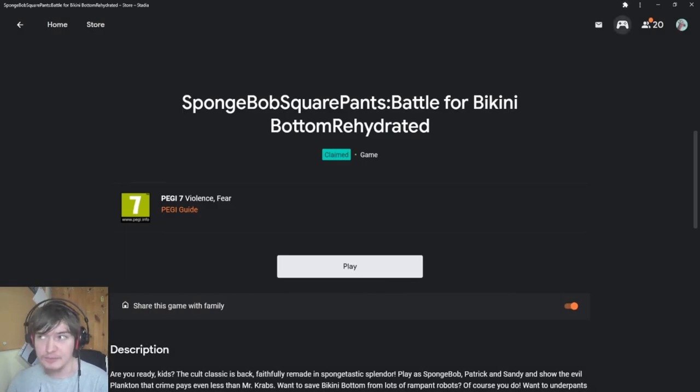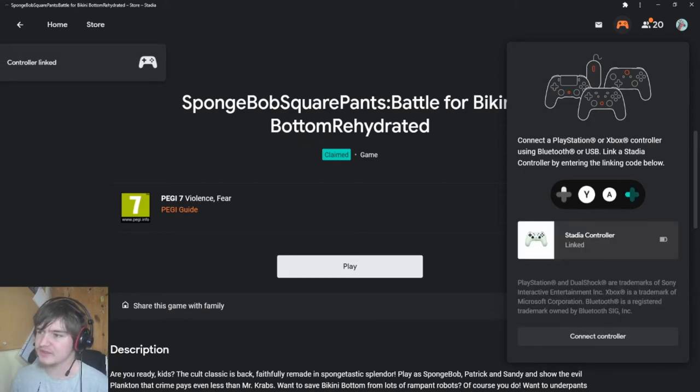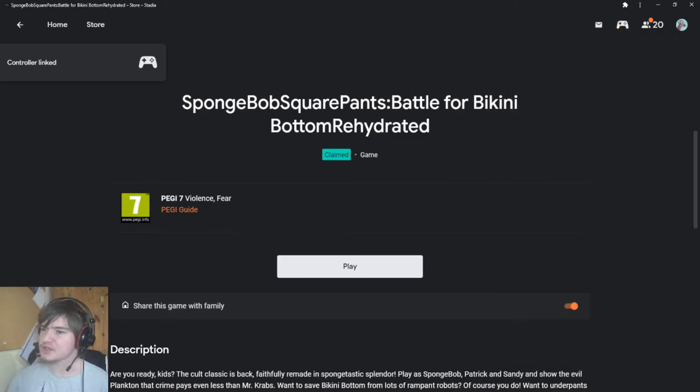I pressed record a little bit too early — I forgot to link my Stadia controller, so let's just do that. It's also a good indication of just how easy it is to do this. I've already typed in the code, waiting a few seconds for the controller to connect to the Wi-Fi, and there we go — it's vibrated and we've got a little noise. It also shows me the controller's charge, which is always very nice to see.